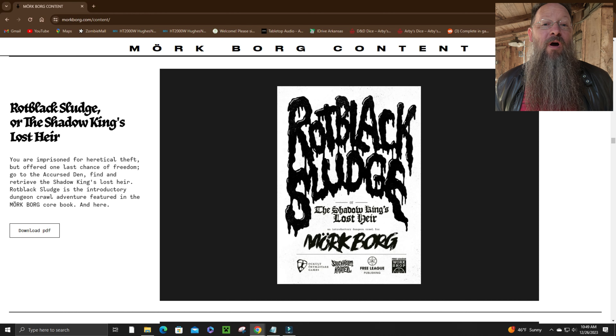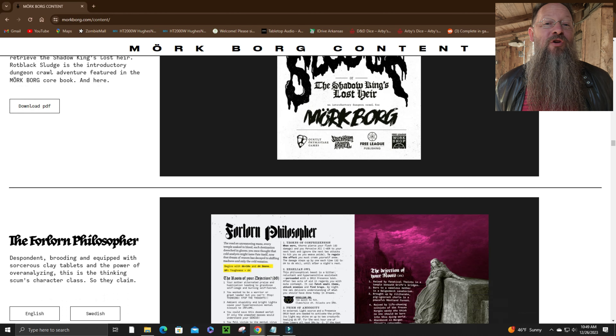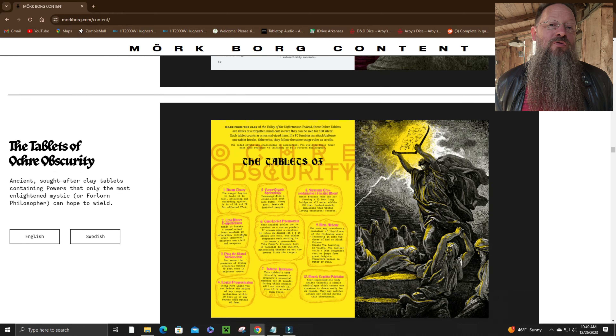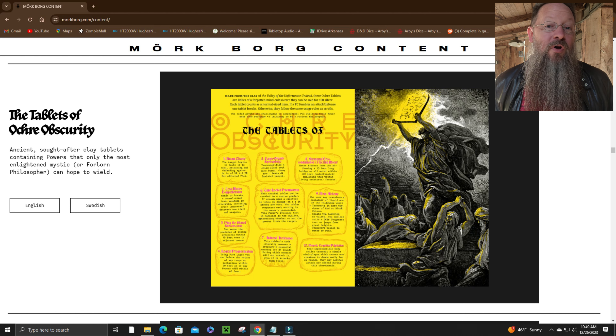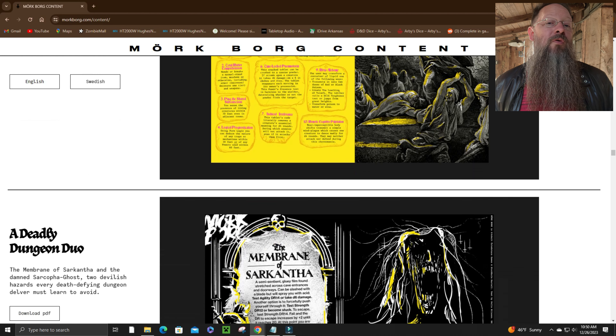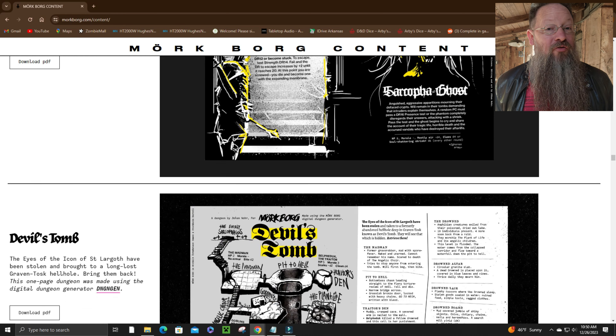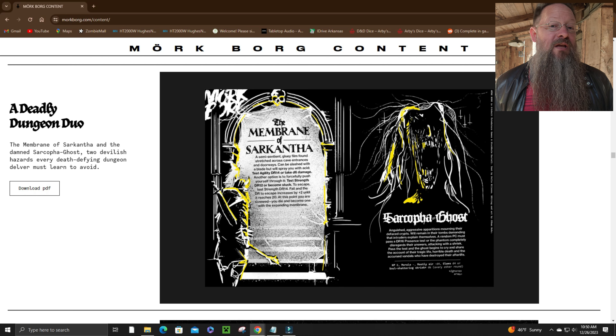Want more awesomeness? How about Rot Black Sludge, a free introductory dungeon crawl, or the Forbidden Philosopher, a free new character class, or a free set of tablets that can be used to randomize elements within the game, or a deadly dungeon duo — the Membrane of Sarkantha and the Damned Sarcophagost — two hazards that should be avoided at all costs but can certainly be encountered within any given dungeon. And also free.